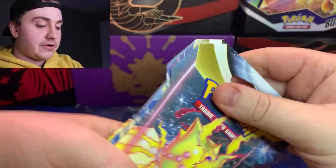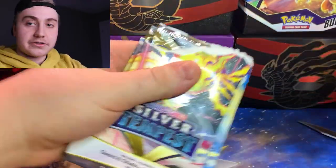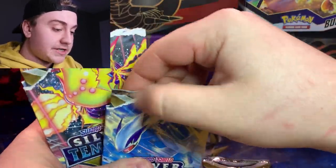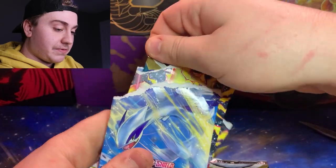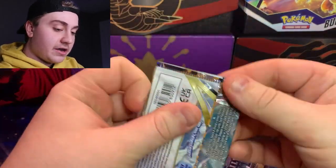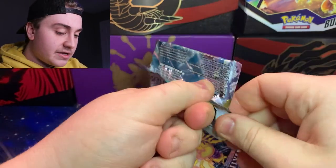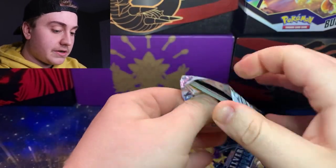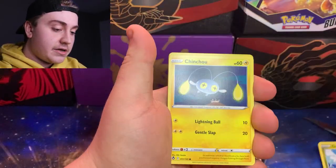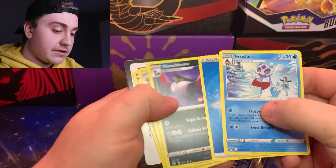Now we'll get into the new stuff. We have our Sword and Shield Silver Tempest sleeve packs. Just do a little quick three-pack rip — we have one Regilelki, another Regilelki, and Regidrago. Let's just start opening these up. We have a lot of cards to go through for one store, so I'm probably just going to skip the pack trick today.